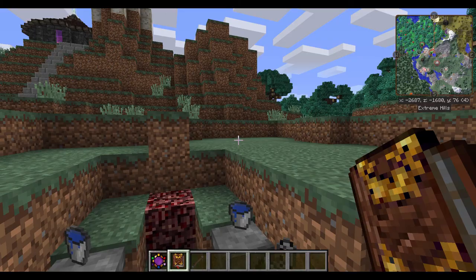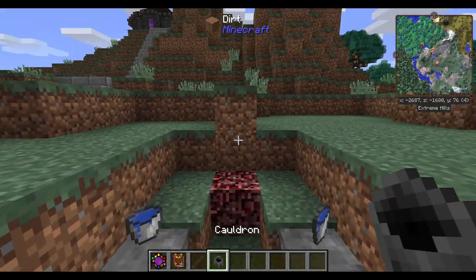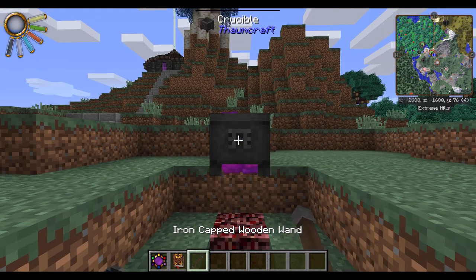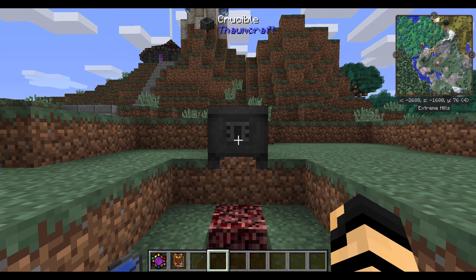To start off with, we have our cauldron, which I'm going to place up against this piece of dirt here, hit it with my wand, and we've now got our crucible, which is going to be required for us to progress.